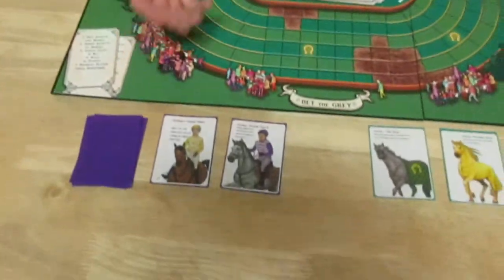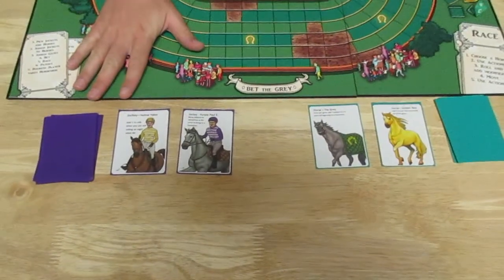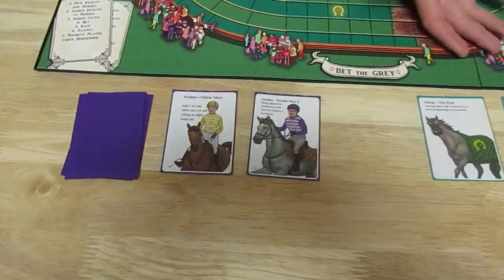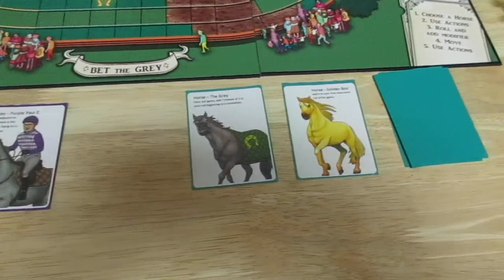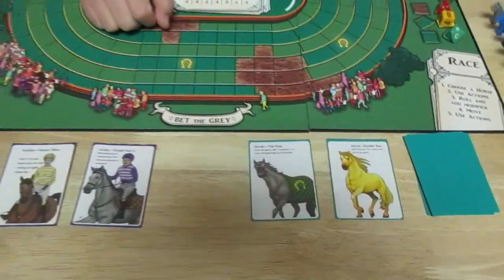We'll start at the very beginning: picking your horses and your jockeys. We have two separate decks with seven cards each. One of the decks is for your jockeys and the other is for your horses. Everybody at the table gets to pick one card. They can either pick a card that's face up, or pick a blind card off the top of the deck.